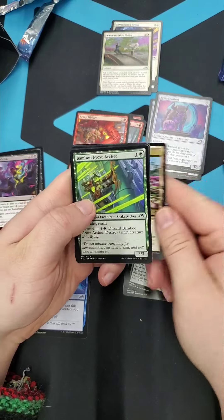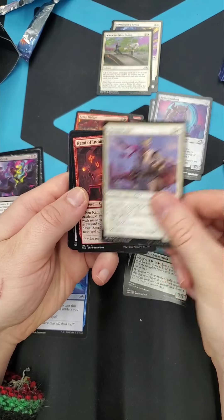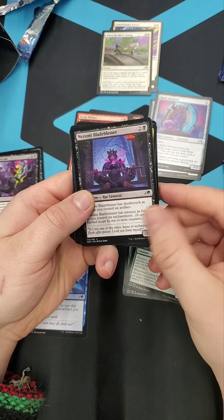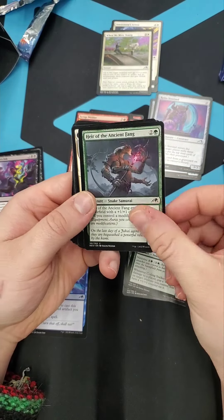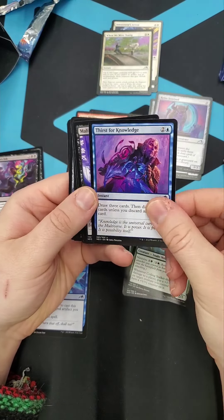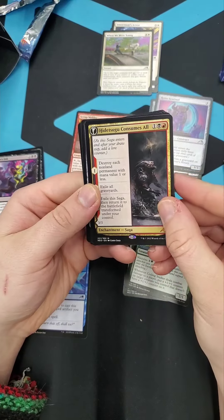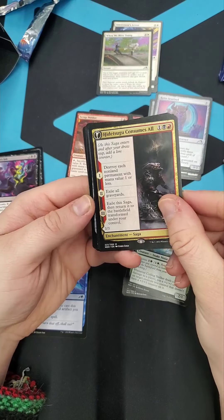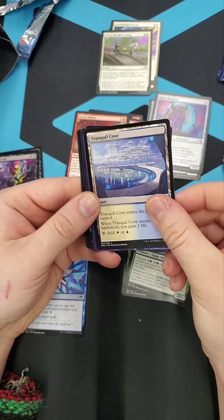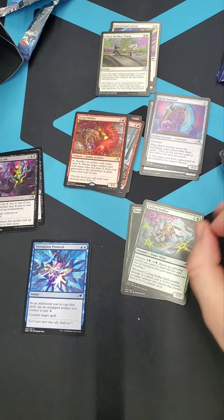Uncharted Haven, Skyswimmer Koi, the Blade Blusser, Fall of Lord Kanda, Thirst for Knowledge. Hitsugo Consumes All - that's gonna be a fun card if I play with it. Tranquil Cove. Alright, that's all of them. Two packs left with some really fun cards.